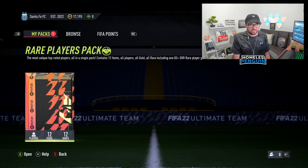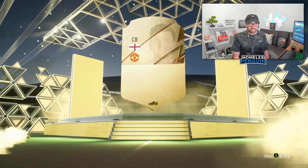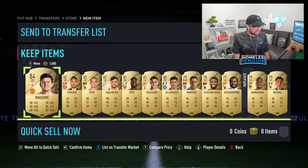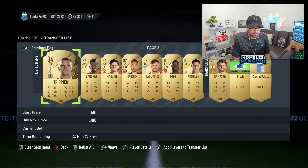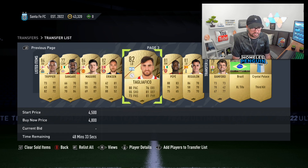Realistically to have marquee matchups break even we probably need to get about 20k from this 50k pack. It's guaranteed 83 plus or above - I'd be disappointed if we don't at least get a walkout, and we don't - that's crazy. Unfortunately I've been genuinely shafted. It is guaranteed 20k though because it's all rare items. Maguire is probably around 5,000 coins being a Premier League 84 overall card. It's not going to be great but it could have been a lot worse.